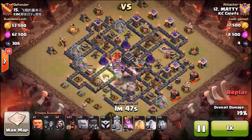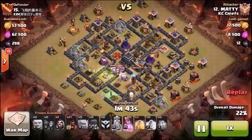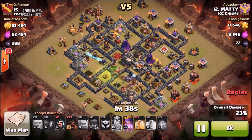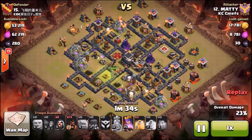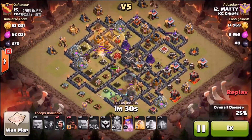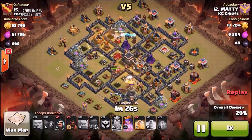He did trip a double giant bomb down by the bottom right compartment there - that six o'clock compartment. Now he's going to start his hogs surgically, starting about nine o'clock. If you notice, he's starting on the side of the kill squad where they cleared. If he started at noon, his hogs then don't have a controlled path - are they going to go left, or are they going to go right?